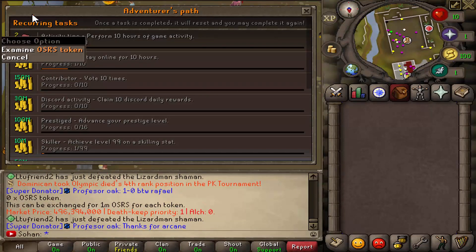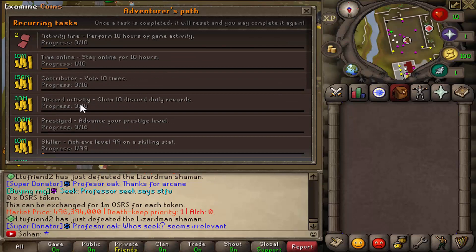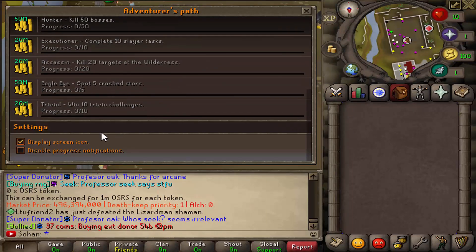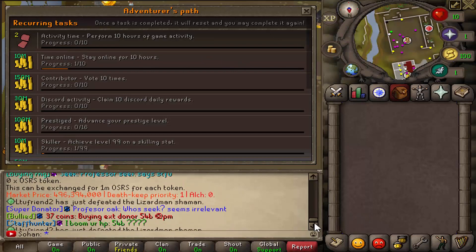Just for performing 10 hours of game activity - doing anything for 10 hours - you get 2 mil on Old School, basically. You get two OSRS tokens, and you can actually buy these in-game for around 500 mil each. So just by playing the server for 10 hours you get a free 2 mil on Old School, which you can cash in or sell on the server. After you get it, it resets so you can get it as many times as you want.